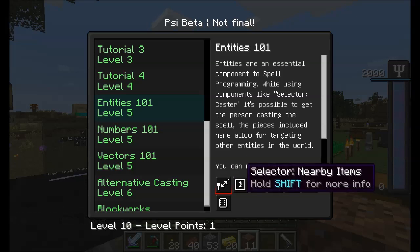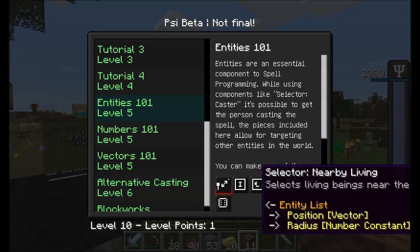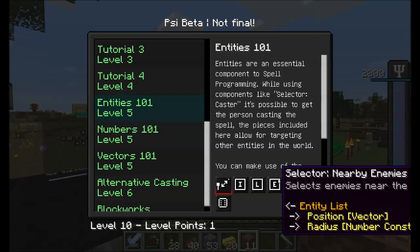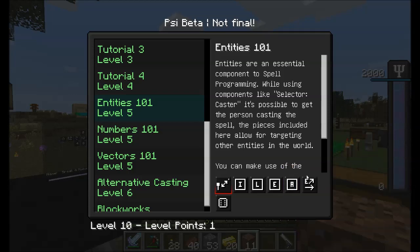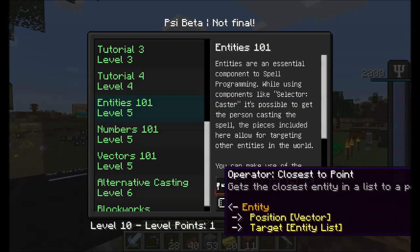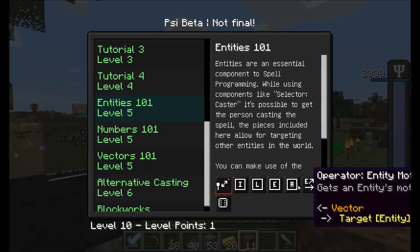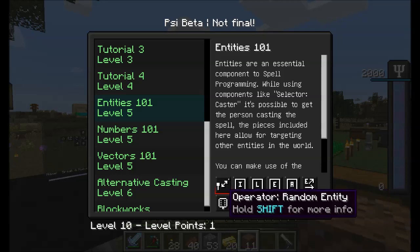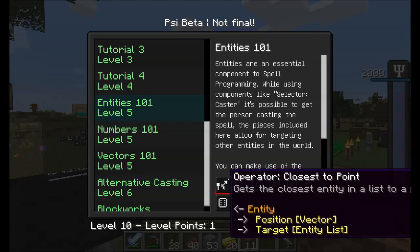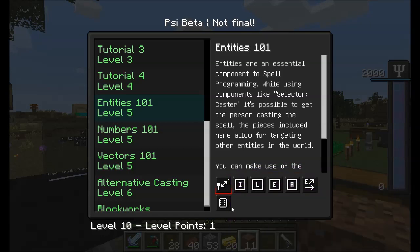Entities 101 gave us the ability to get a list of nearby items, a list of nearby living entities, a list of nearby enemies, or a list of nearby animals. From those lists, we can narrow it down by either grabbing the closest entity to a point in the world, or grabbing a random entity. So given a list of nearby items — imagine there were 10 items on the ground — it would either pick the one closest to you, or grab a random one on the ground.